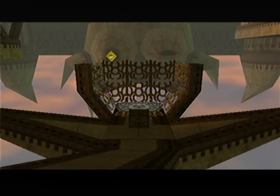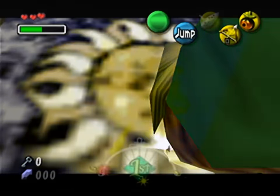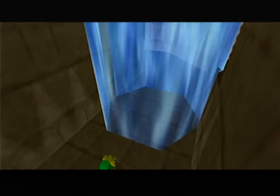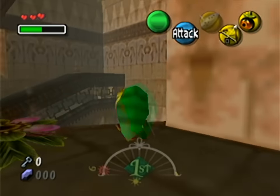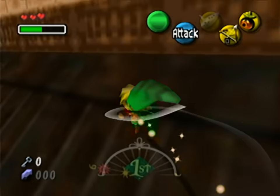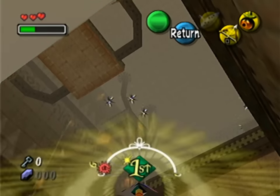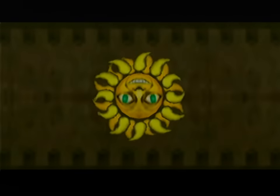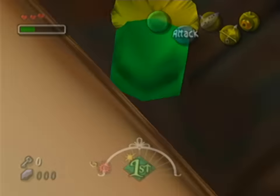Now that I can use light arrows in the dungeon, I have to go around and shoot all the things that need light right now, because once I take off the Deku mask or void out this part of the glitch gets cancelled and I can't shoot any more light arrows. I'd have to set up the glitch again, but I needed the Song of Time to trigger it, and the Song of Time clears out any fairies I would have gotten. So if I reset anything I lose all collected fairies and all activated switches. Luckily I only need three light arrow uses: two switches in the first room and one switch in this room.